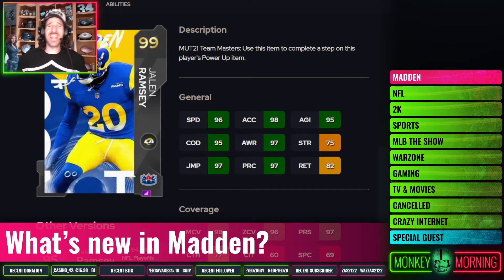G'day mates, Trump Monkey here, back with the second video of the day. As promised, we're finally on to the defensive side of the ball — top 10 corners you should be looking for day one, Madden 22 Ultimate Team. Let's get into it.